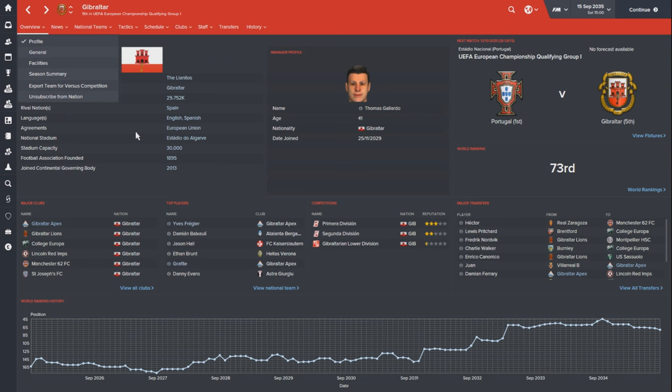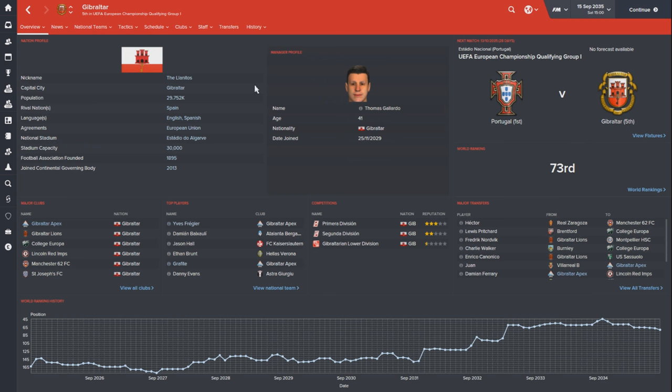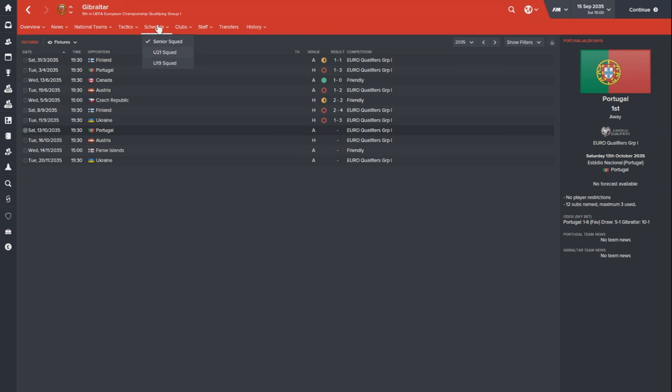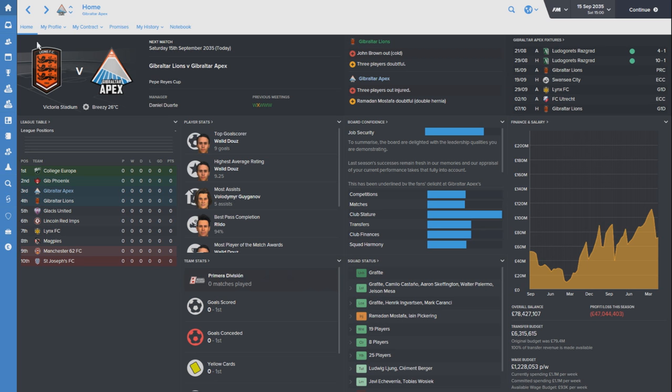In terms of the Gibraltar national team job, people have talked about me taking it for a few years now. If we look at their fixtures, they're in a European qualifier and doing terribly - they've lost a lot of games and dropped through the rankings. Their current manager, Thomas Gallardo, has been in charge for a while. I want this national team job at some point soon. I'm going to wait and see if Gallardo gets sacked after the European campaign. If he doesn't, I will probably add a new manager to the Gibraltar national team, retire him immediately, and then apply for the job on my manager profile. I've been patient for eight years - he doesn't seem to want to leave.